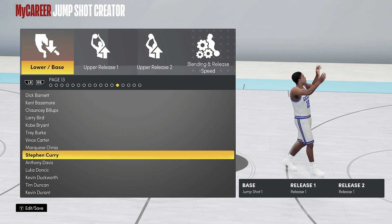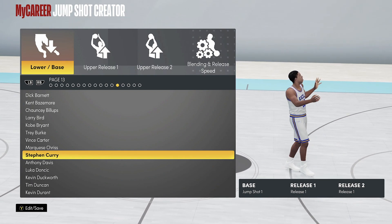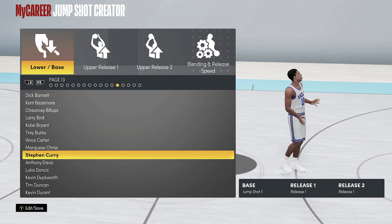Coming in at the number four spot is Steph Curry. By far one of the best bases in the game — it may not be the fastest, but this is the best base in the game. I'm dropping gems for y'all, so stay to the very end.